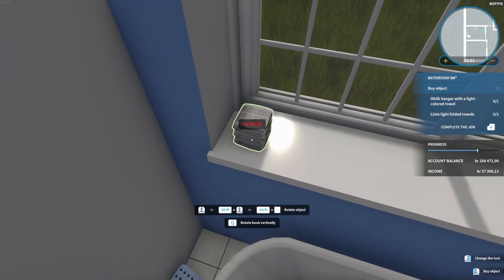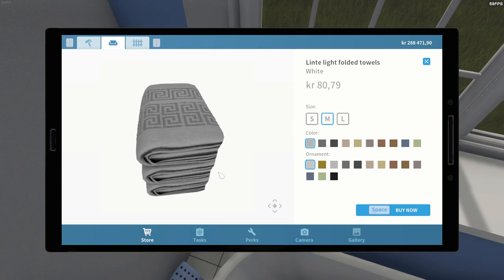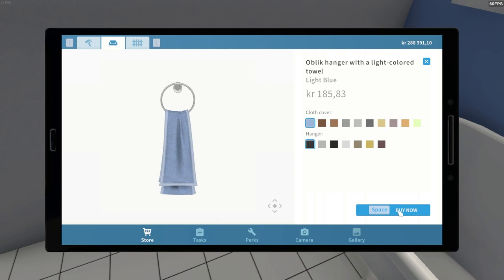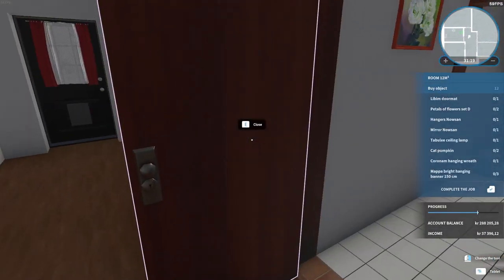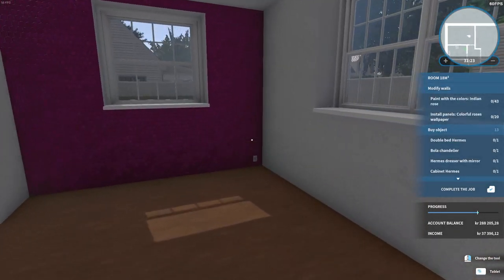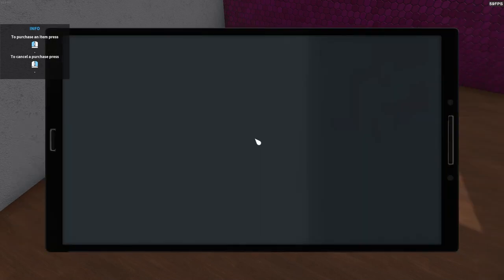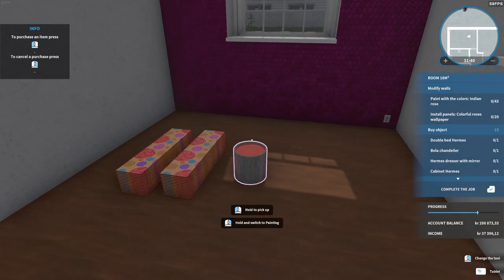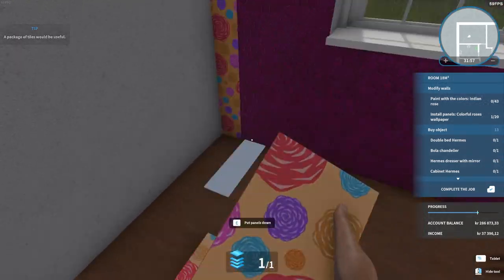I wish I had placed this one lower. Maybe I'll make those bigger — medium size. And gray — okay. Towels, and then this hanging towel, which will go there. This was a horrifying job and I'm aware of it, thank you very much. Indian rose and colorful roses panel — what's up with these colors? I am confused. Let's install the panels first, one by one.